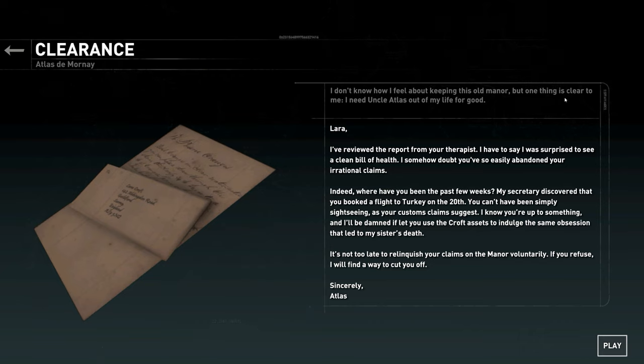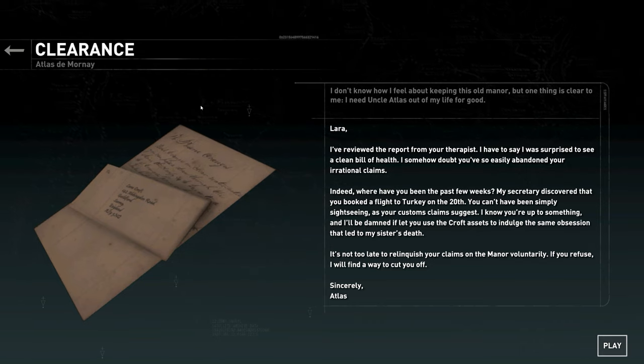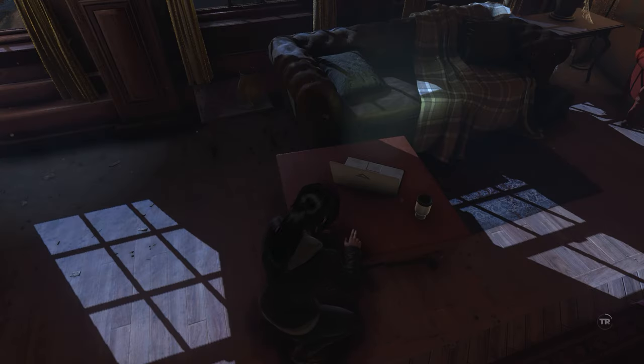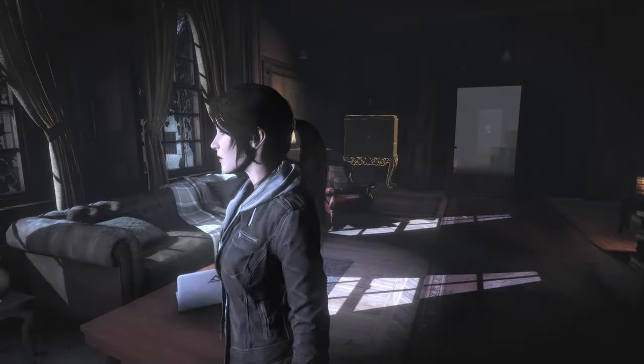This is set off to the side of the main story. 'I don't know how to feel about keeping this old manor, but one thing is clear to me — I need Uncle Atlas out of my life for good.' Atlas de Mornay — you douchebag. We've got the villain for the next game, guys. It's clear.